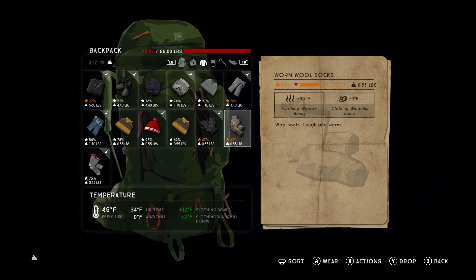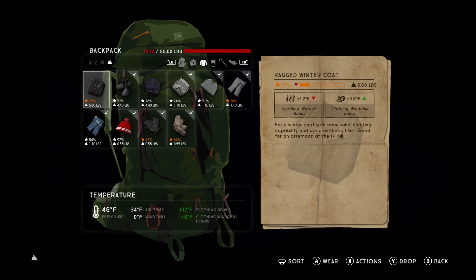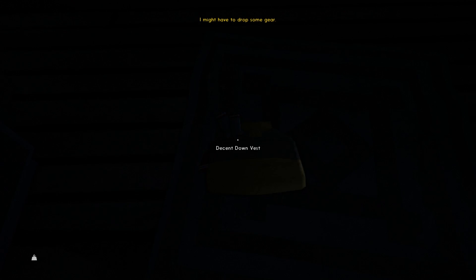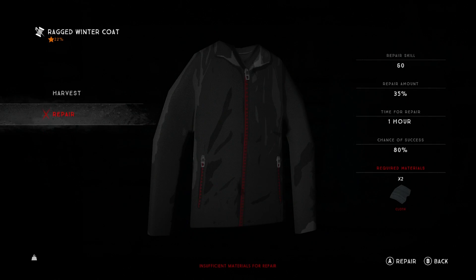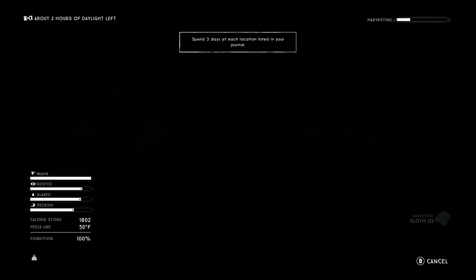We'll drop the ones we don't need. Worn wool socks compared to decent sports socks — we don't need the sports socks. We could actually start tearing all this stuff up because we're going to need the cloth. This pea coat is actually much better. We can go through and get a bunch of cloth from the extras and hopefully start repairing the clothing we do have. We have some leather too, which is always nice.